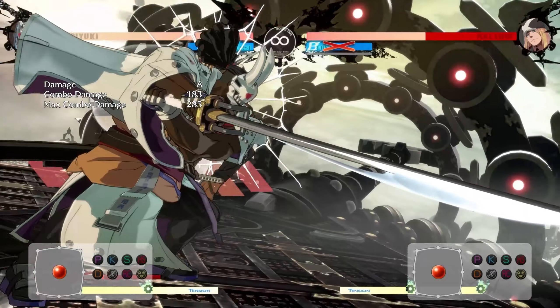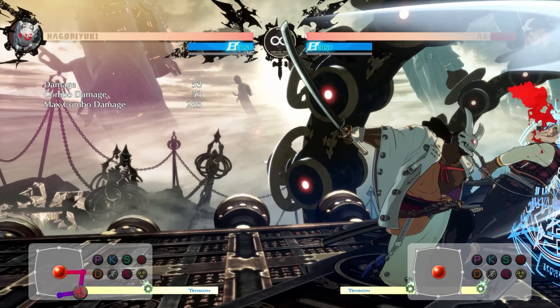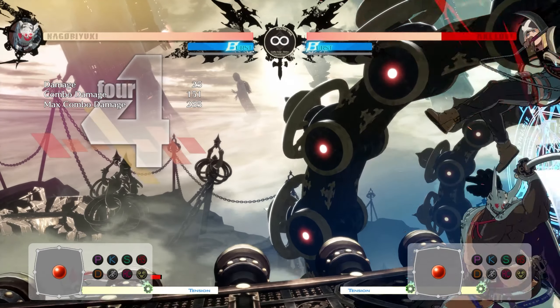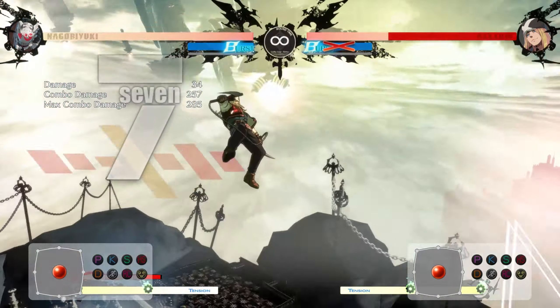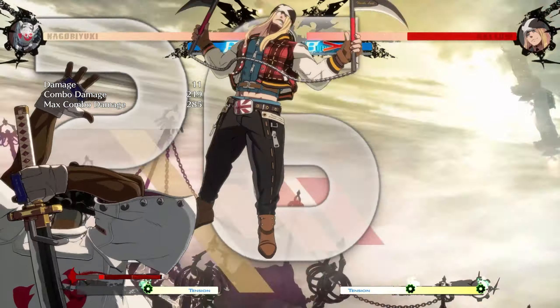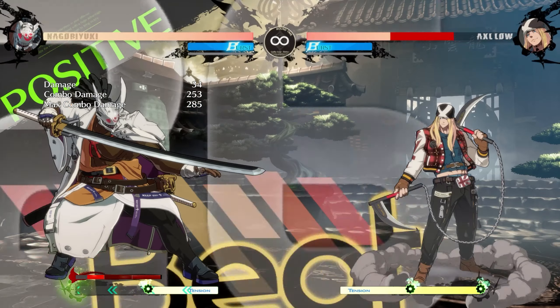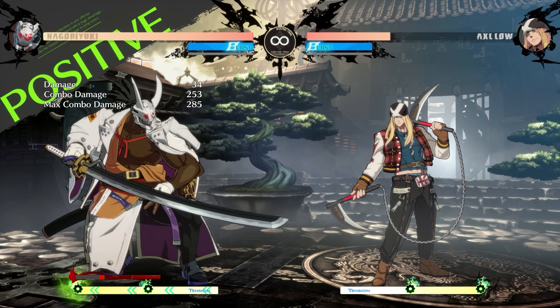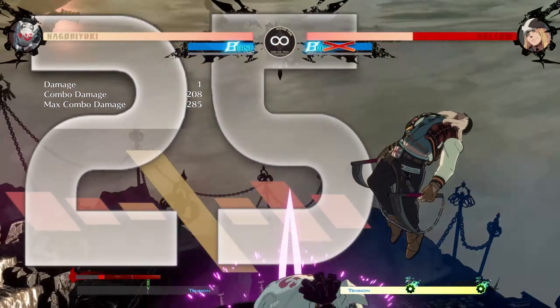Even on block, the third hit will decrease a blood meter by about 60%, but you kind of want to have RC for that because it's quite unsafe. You also do not have to opt for that third hit and can instead go into Shizuruyuki to continue the combo after the massive corner carry. Because of how fast his close slash is in the corner, you can do one, bounce them up, and then do another if you wait the allotted time. Finishing off with that forward heavy slash does tremendous damage. His cinematic super is amazing, does a lot of damage, and decreases blood by a massive 194% of a meter.